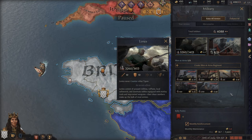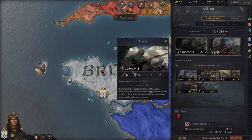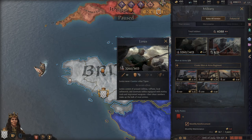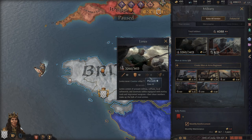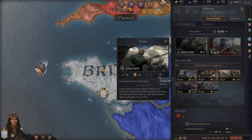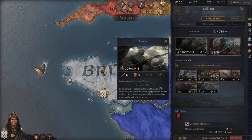First, we need to cover a few key stats. Strength is the total number of troops. Damage is the damage that a unit deals. Toughness is the resistance to said damage. Then we have pursuit, which is the damage caused during the retreat phase, and screen, which is the resistance to damage during the retreat phase. Those are the main stats your military units will be measured against.